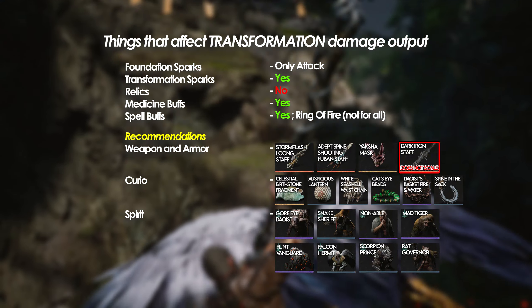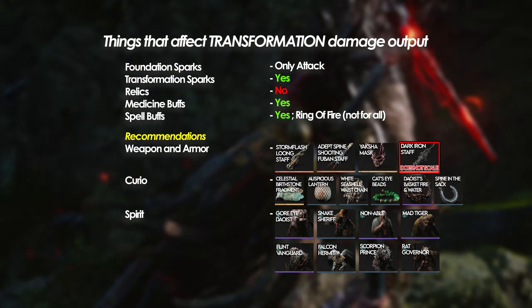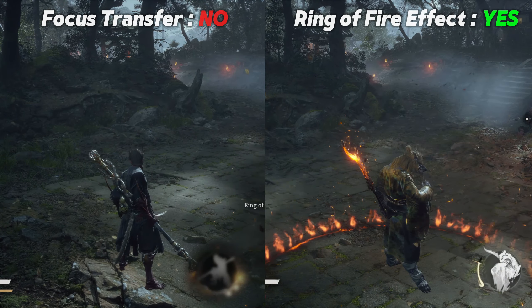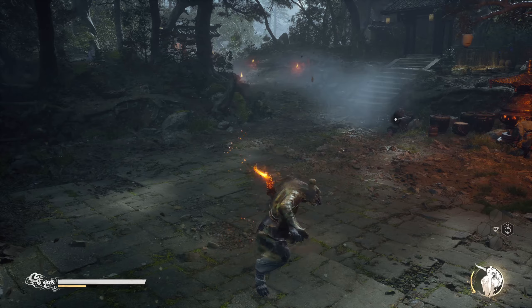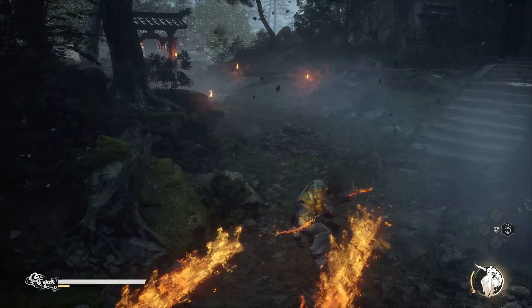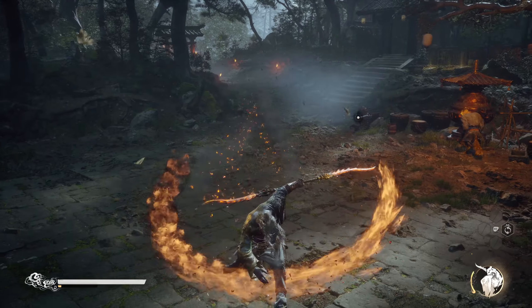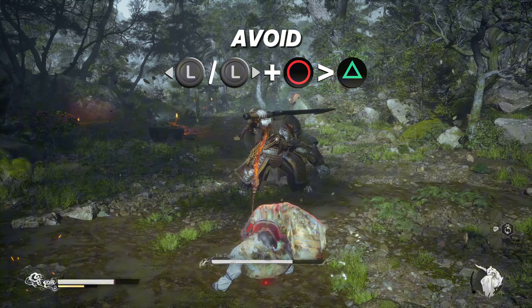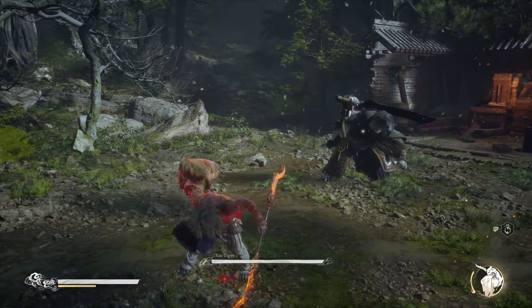Now that we've covered the basics for scaling a transformation's base attack, let's start with the first transformation you get from the game: Red Tides. While being in Red Tides form, try not to use Heavy Attack because it uses too much might and does mediocre damage. When your focus bar is full, avoid activating your ultimate by dodging to the left or right — it does give you the most damage.